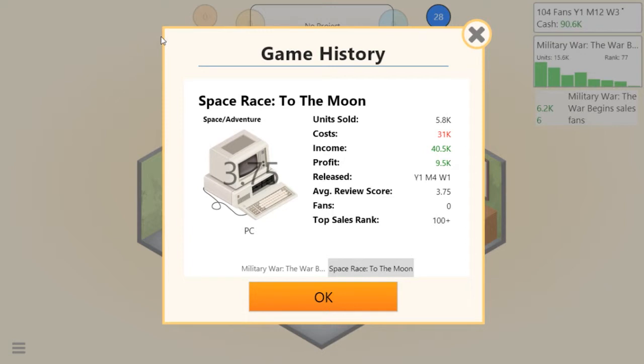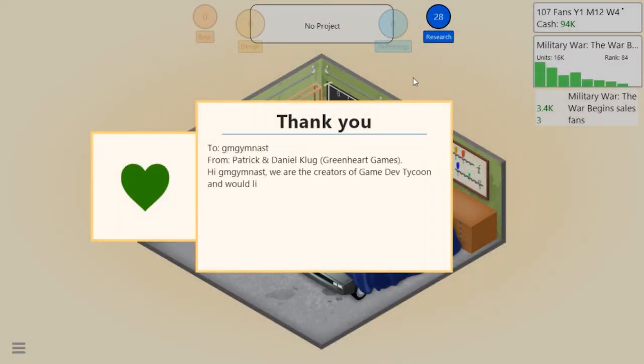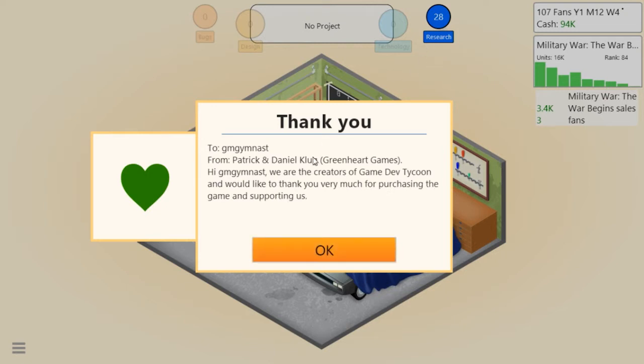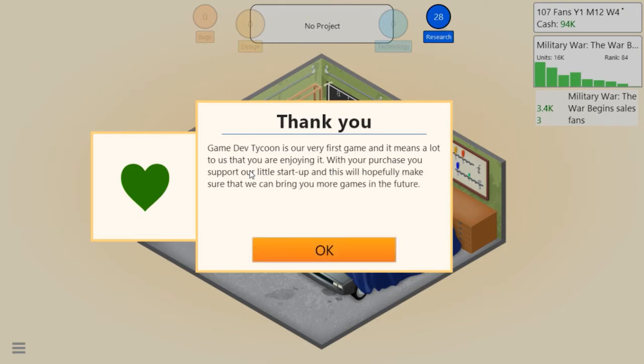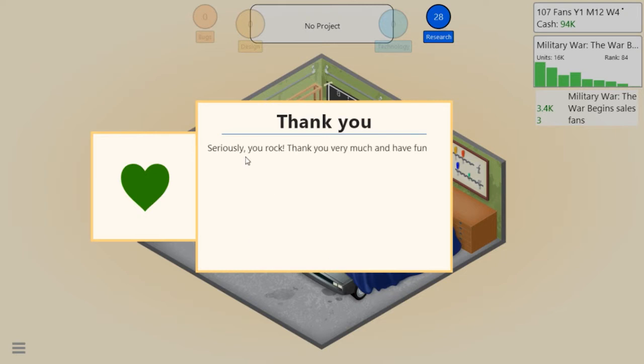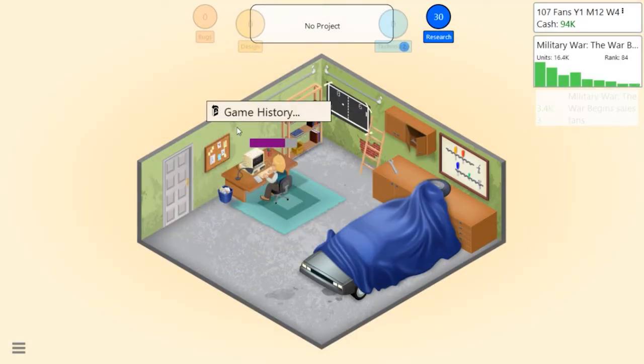We did a lot better on this second game. Our guy is generating the game report and getting more research points. We got a thank you message from Patrick and Daniel Klug at Greenheart Games: 'Hi GM Gymnast, we are the creators of Game Dev Tycoon. Game Dev Tycoon is our very first game and it means a lot that you are enjoying it. With your purchase you support a little startup - hopefully we can bring more games to you in the future. You rock, have fun playing!'